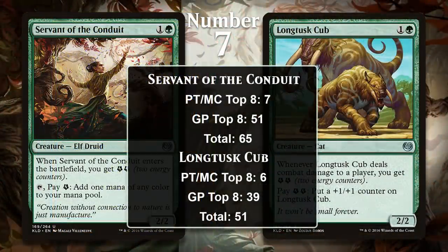At number 7, I actually have two cards — Servant of the Conduit, which is the legitimate number 7, and Long Tusk Cub, which would have been at number 9. I included both together because they were largely part of the same deck while they were in Standard: Energy. They also have the exact same casting cost as the original Grizzly Bears. Energy was a fairly dominant deck in Standard in 2017 and 2018 — basically a deck loaded with cards that make Energy and cards that use Energy. Servant of the Conduit gave the deck a great way to fix mana, and Long Tusk Cub gave the deck an ever-growing creature who could often win the game on its own if not dealt with.